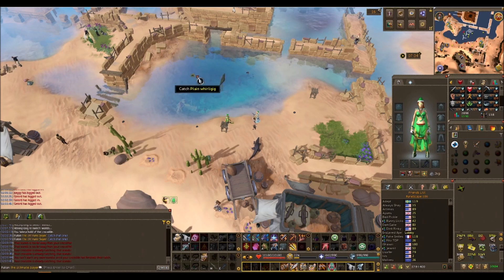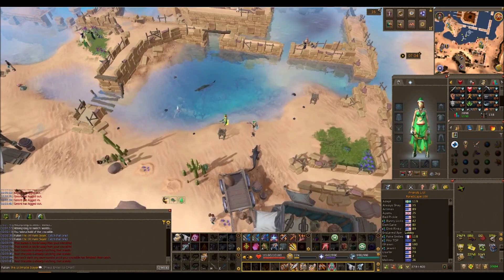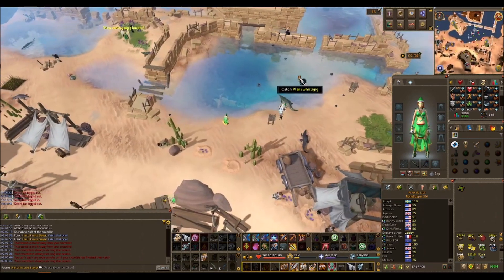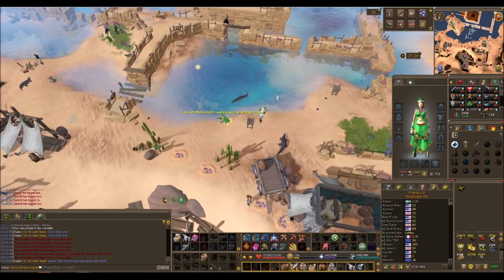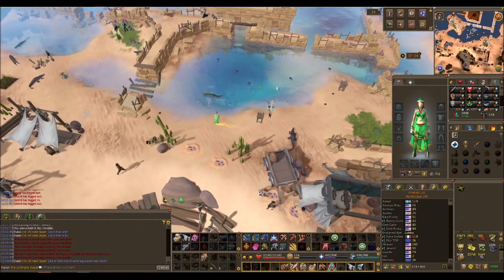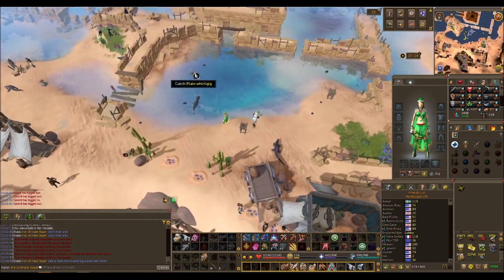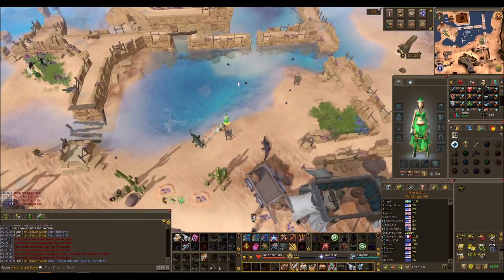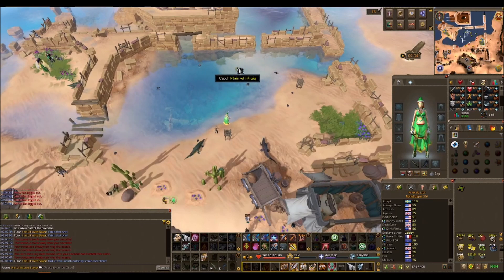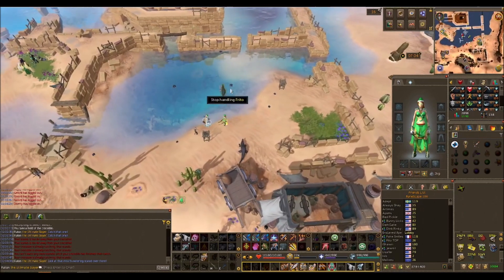The extra clicks only add to the counter for the scarabs and nothing more. You can get anywhere from 700 to 1,400 per hour pretty easily. You're going to have to compete with people, so finding a world that's not as populated really helps. Every time you click one of these and the debuff counter goes up, you're adding one to the counter for the comp requirement. It takes a total of 5,000 to complete it. The south side is probably the best spot.